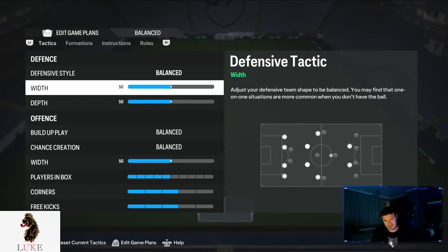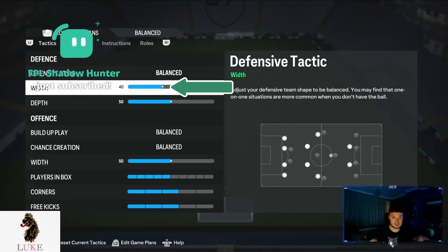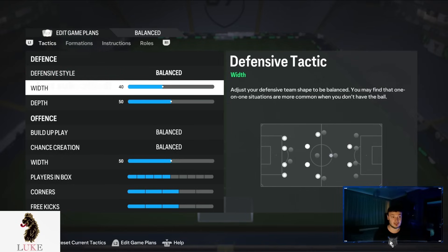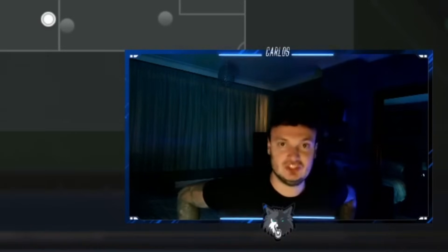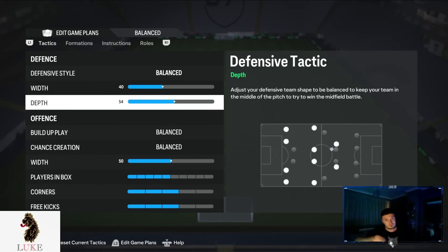For the width, I've gone all the way down to 40. The reason being — defending is hard, so you don't want your left back and right back being miles away from your center backs. You want them nice and compact, defensively solid. That's why you want to use 40 width at the moment, until we get used to defending a little bit easier on FC 24.